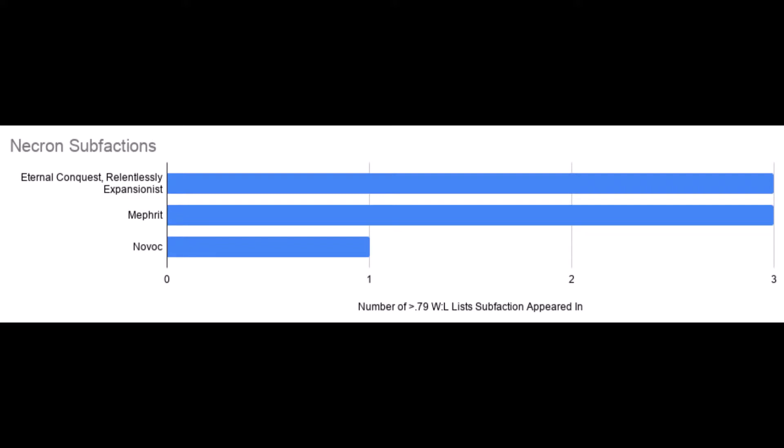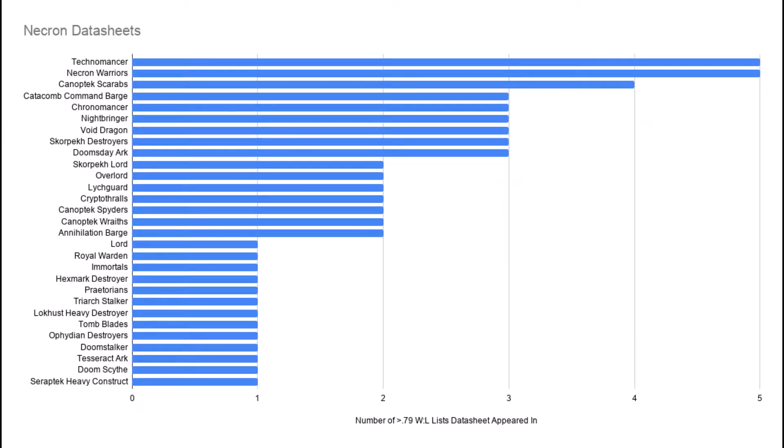My Black Legion army would just wish their chapter tactics were half as good as either of these. If we look at the specific units, I was just amazed at the sheer variety of Necron units represented — almost every single unit in the codex was at one of the top tables. It's giving me flashbacks to 7th edition when the Eldar codex dropped and almost every single unit was useful in that book. This is a great time to be a Necron because almost every model is kind of strong. You could probably pick your favorite one, build a list around it, and it would probably have some potential.